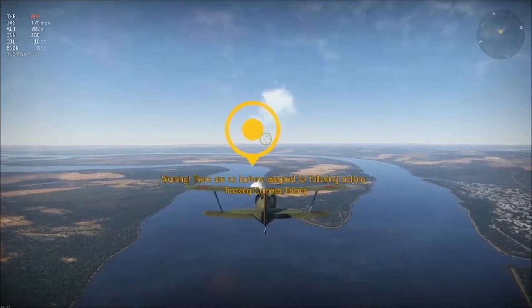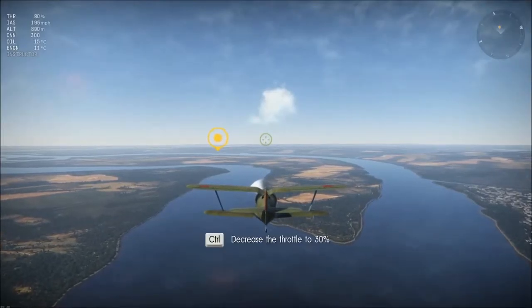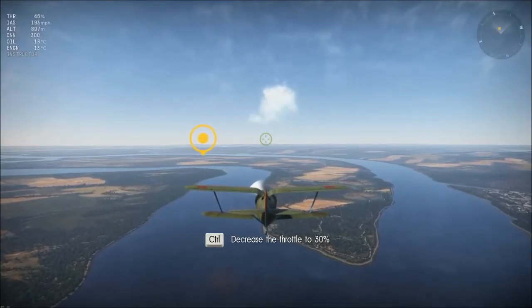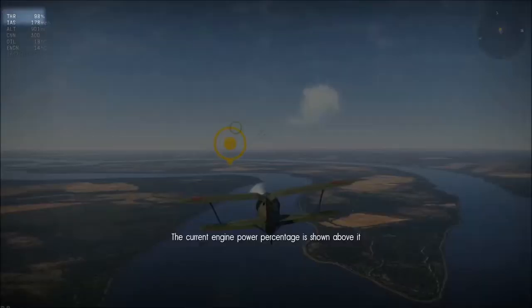It's really fun. Decrease the throttle to fly slower — decrease the throttle to 30%. You can see the aircraft's current speed in the upper area, and the current engine power percentage is shown above it.